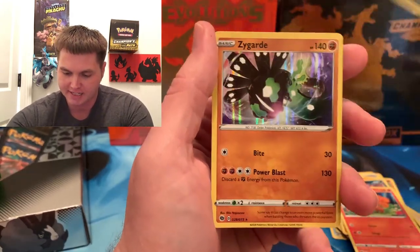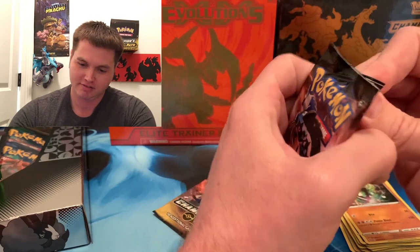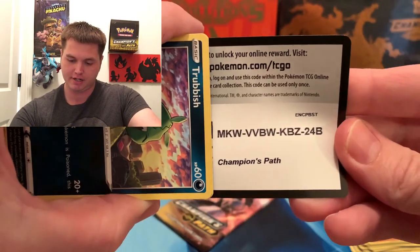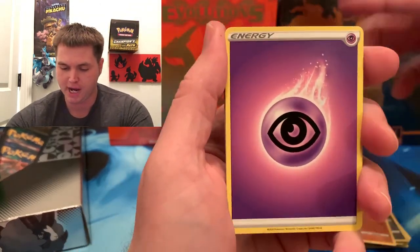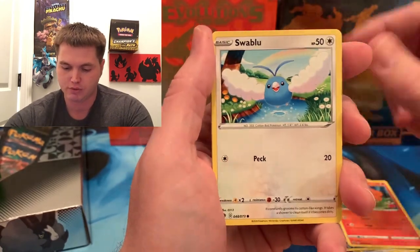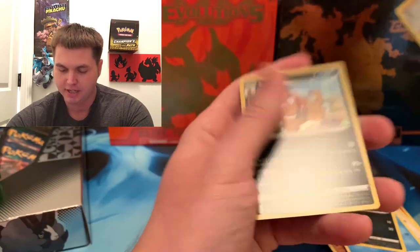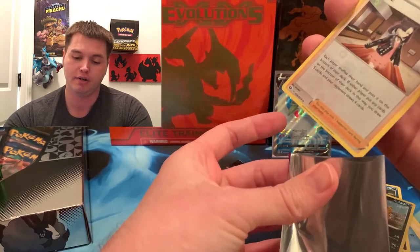We got a Trubbish, Vulpix, and a Zygarde — that pack sucked compared to the first pack. I hope everybody's having a great day, I'm looking forward to the weekend. We got a Psychic energy, Joltik, Arbok, Milo, Rotom Phone, Trevenant, Vulpix, Swablu, Carvana — and we got a Marnie Reverse! That's a hit for me, and a Scrafty. A Reverse is more rare than getting a regular rare holo of these cards.